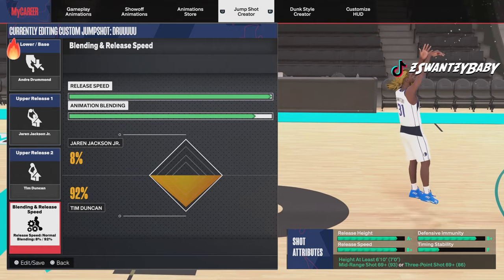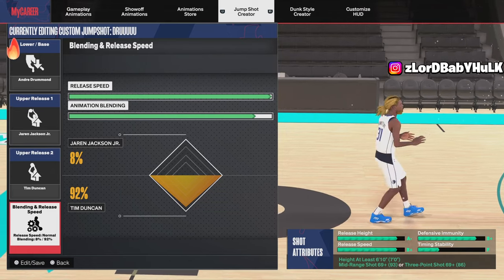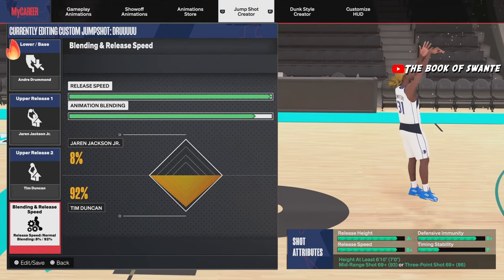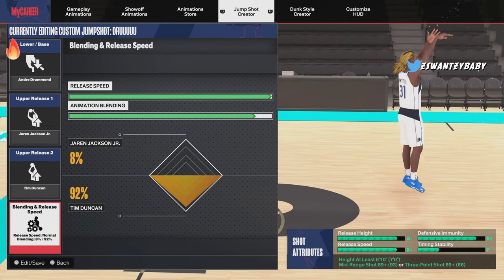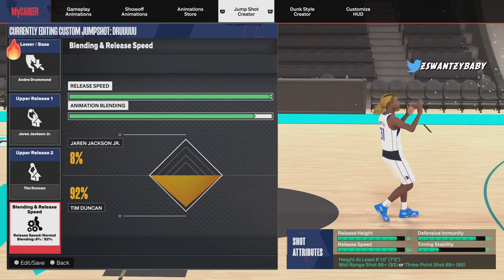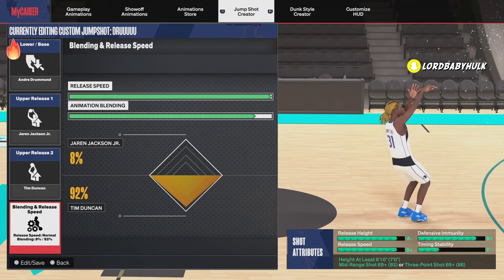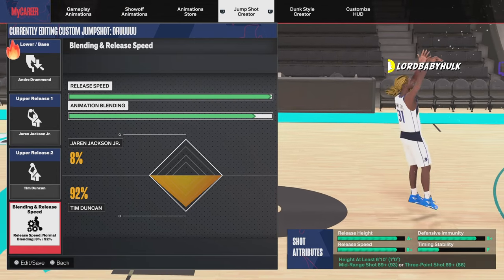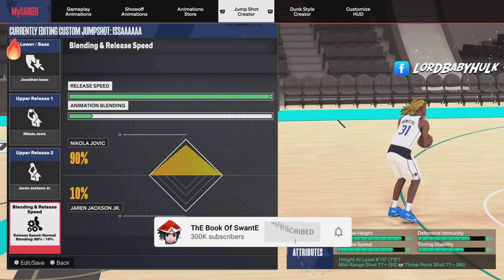Now we got Andre Drummond. This one has great release time and stability — it's for the 69 mid-range and 69 three-point rating. Besides the release time and stability, it looks really green. You get a nice height so you can shoot over people since you're already big. It's for the lower-rated builds and it's still really competitive — it's up there as a top jump shot for bigger builds.